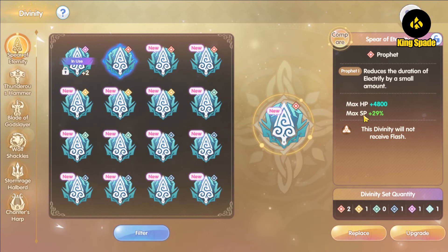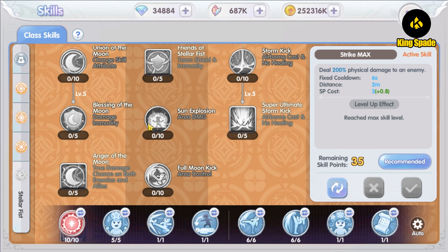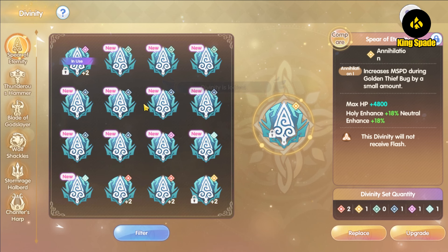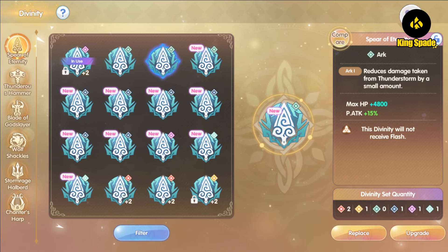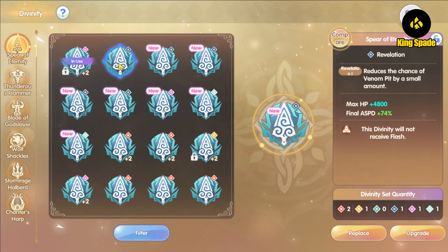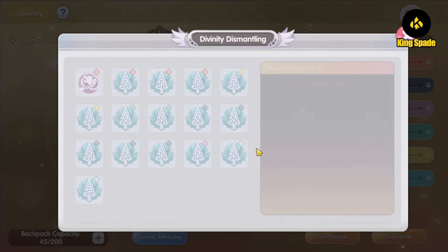From slot 1 we have: maximum SP, magic damage, reflection, VIT, final crit, DEX, holy and neutral damage. Tag One can use neutral element damage mainly because of its third job skill Storm Kick, which deals neutral element damage, so I'm going to lock and save that. Also shadow and undead physical attack, nice SP regen, earth and fire, final attack speed — nope. Overall, looks like the divinity luck for this Tag One is still not good. I only have about three useful divinities out of 18 boxes.